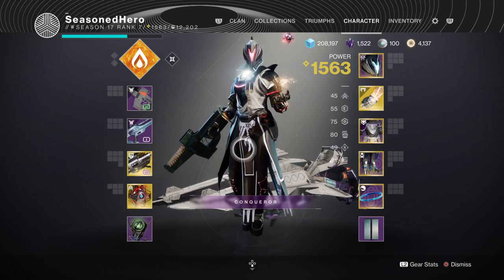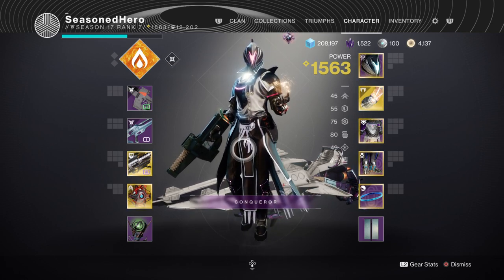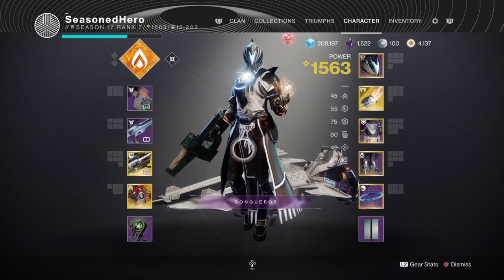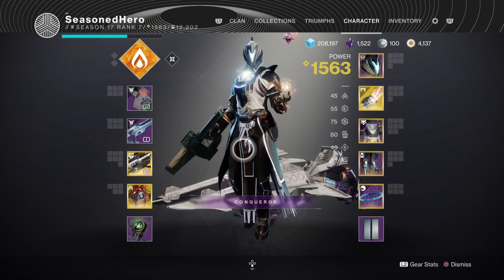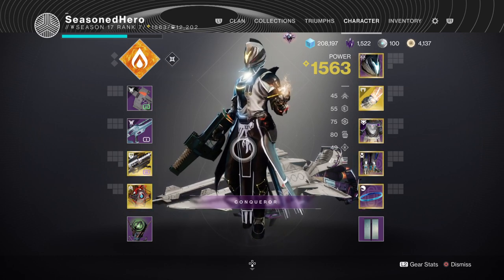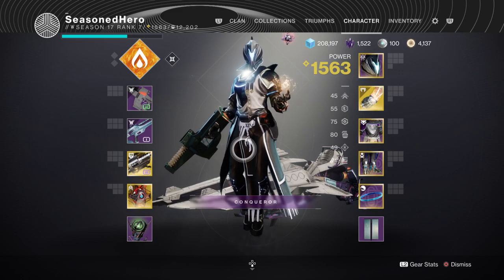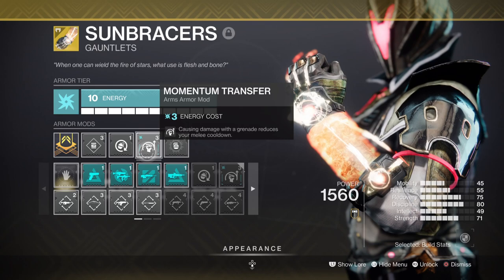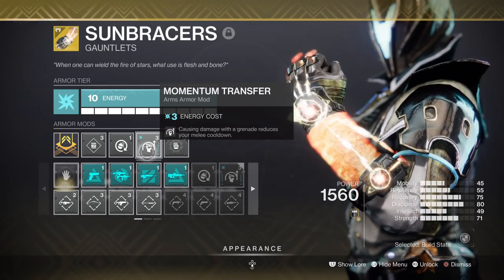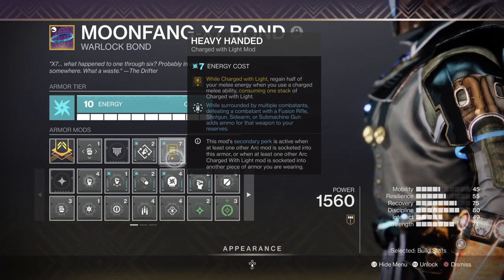For stats, your main focus will be Discipline and Strength as these two will be doing the work. For infinite grenade spam, your Strength stat needs to be the highest and have the most mods allocated to it. However, with the new aspects and fragments available, we don't need to heavily mod Sun Bracers to keep them active. My Strength is at 70, which is fine. I have one Momentum Transfer mod this time since the Heat Rises aspect grants melee energy while in the air, so no double mods are needed. Heavy Handed combined with Outreach ensures we always have melee energy back. Once you collect the well and convert it to Charge with Light, every time you use your melee you'll get back half of it again — creating an infinite loop that's pretty hard to break.